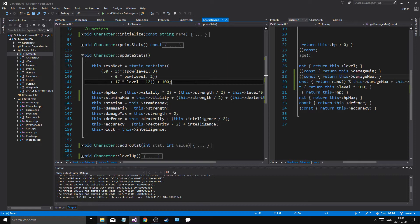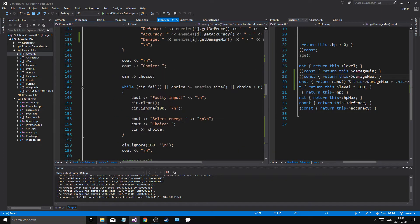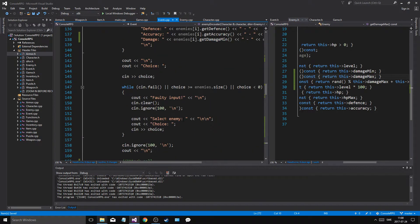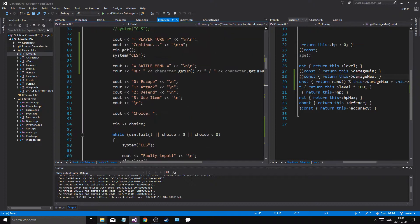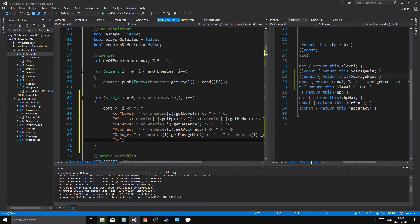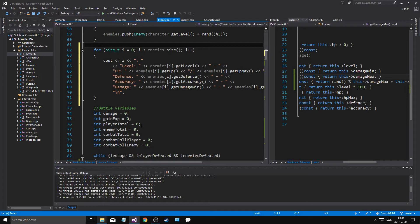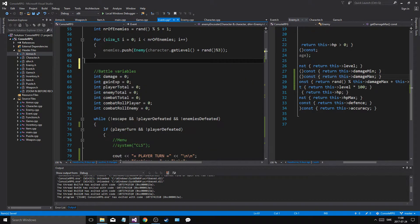So you kind of have to work around that. In the event when we attack, we find that we print all the enemies right here. I want to do that up here as well — so as fast as we create all the enemies, we print them out. It could be a surprise, I don't know, we'll keep it like that for now.